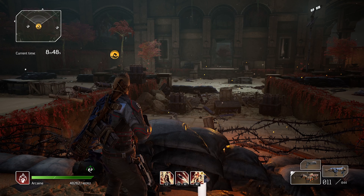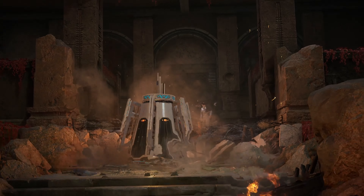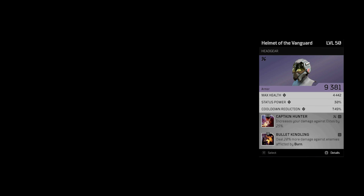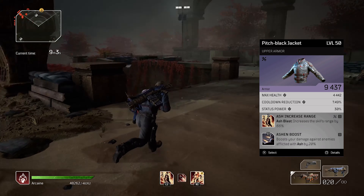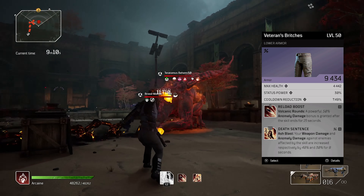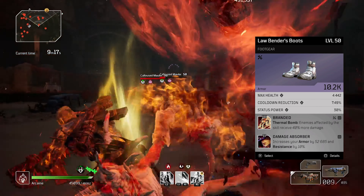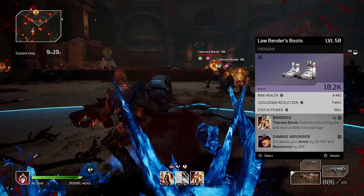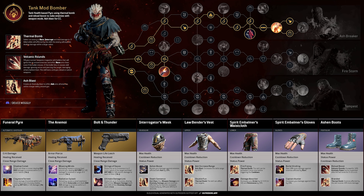For your armour, these are all epics. You'll want to get them as green items with the correct attributes, then use Zahidi until you get all the rolls you need. On my helmet I have Captain Hunter and Bullet Kindling. On my chest piece, Ash Increase Range and Ashen Boost. On my legs, Reload Boost and Death Sentence. On gloves, Fire Frenzy and Double Fun. On boots, Branded and Damage Absorber. You don't have to have everything identical to the build sheet — the most important part is making sure you have all the mods on the gear itself.